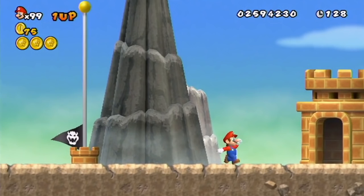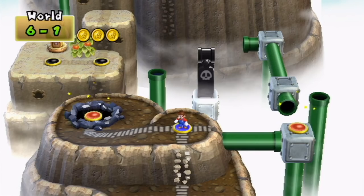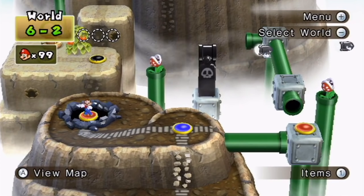Yeah, that got a little crazy towards the middle there. All that commotion kind of messed me up, but we got all three star coins and we can move on. Two options here — I'm just gonna go to whatever 6-2 is. I think it's the cave. Let's start out with this one.